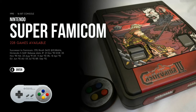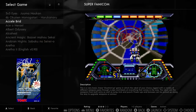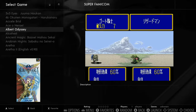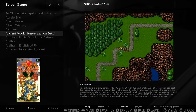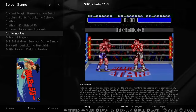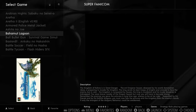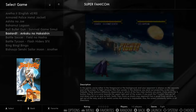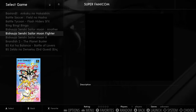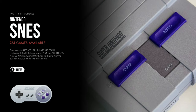Super Nintendo is next — graphics are starting to look quite a bit better, with a little bit of 3D in some cases. No problem on a Pi; we've been able to play SNES on very early Pis. That boxing game looks cool. Super Famicom and SNES together — SNES has 784 games. Wow.